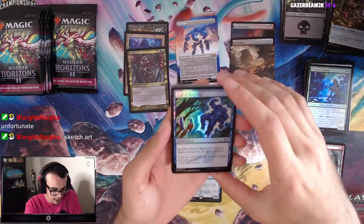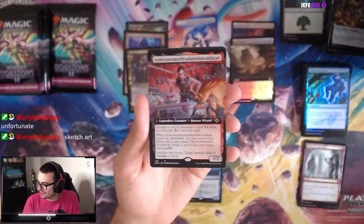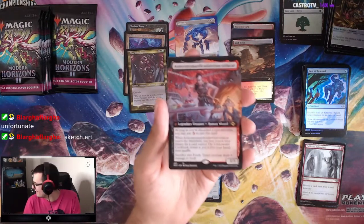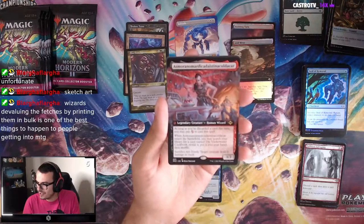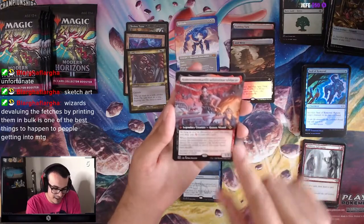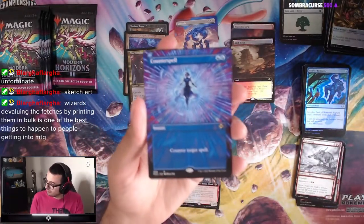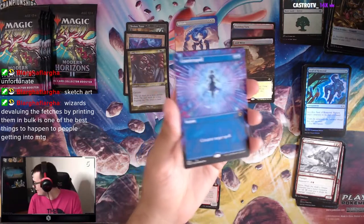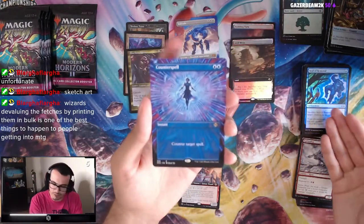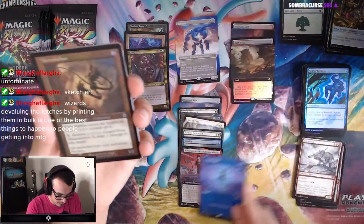Timeless Witness. Seal of Removal, pretty good. Etched Foil Forest. And we have... Asmora Nomardecaised — I butchered that a lot. Wizards devaluing the fetches by printing them in bulk is one of the best things to happen to people getting into Magic the Gathering. That's kind of facts. We got Gargadon. Extended Art Counterspell? Okay, this looks gas! Look at that — I'm playing this in my EDH deck. That is beautiful. We found Counterspell as an uncommon, but here we have a rare printing. Interesting.